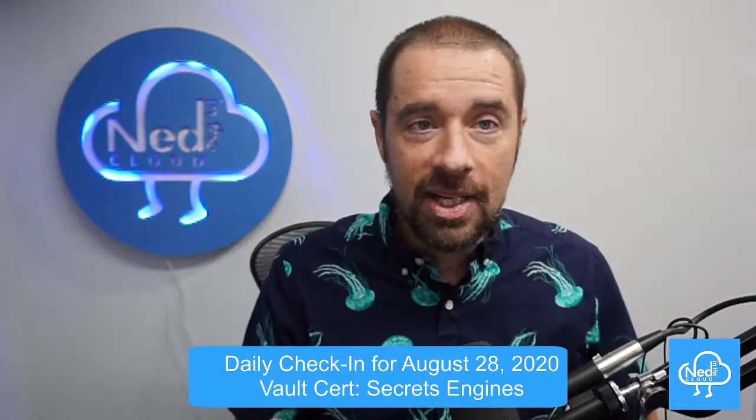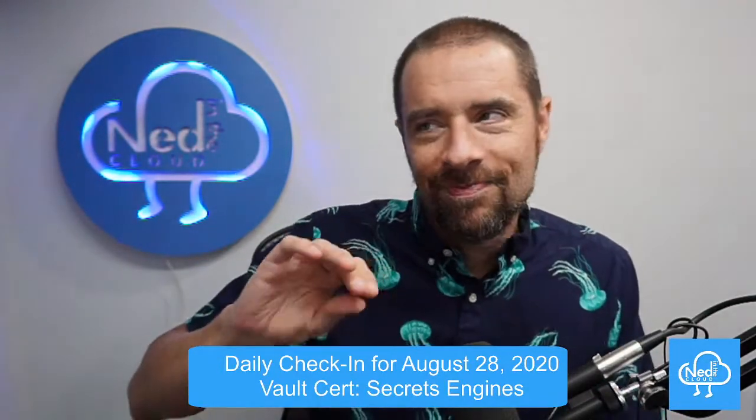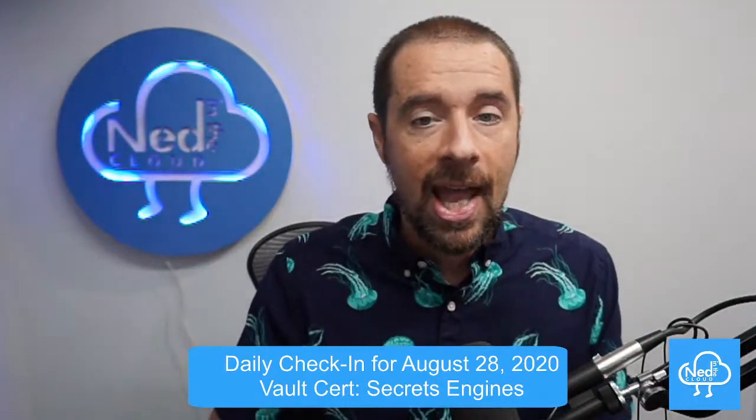Last time we talked about what secrets engines are and how they're basically what makes Vault worth using — because if it couldn't store and help you with secrets it wouldn't be very good at secrets lifecycle management. We talked about some of the most important ones, and one I glossed over was the transit engine, which is specifically called out in the objectives as 'define transit engine.' There's a tutorial on the HashiCorp Learn site you can go through, but briefly: what is the transit engine and what is it for?